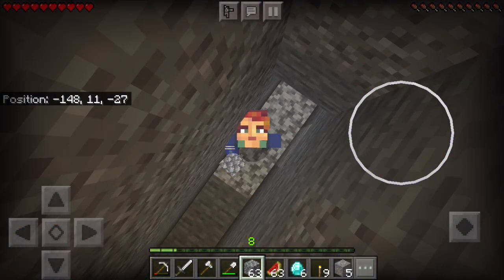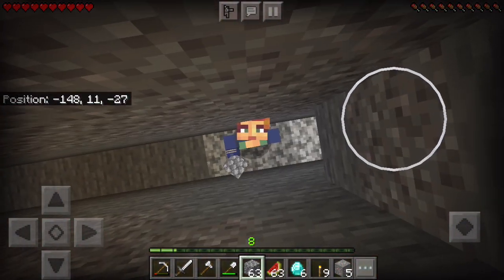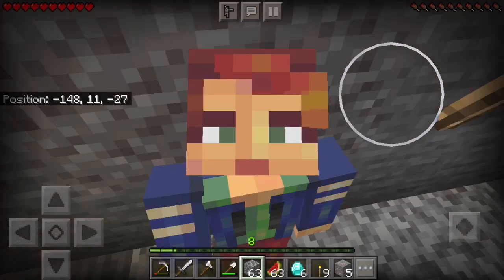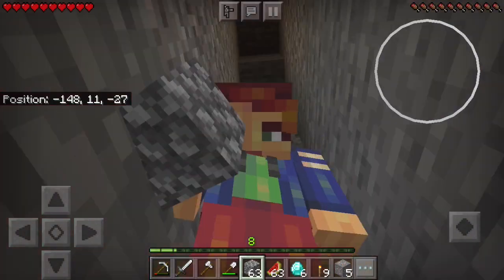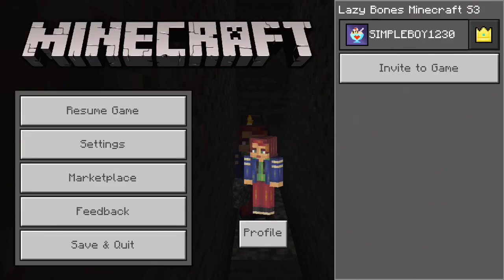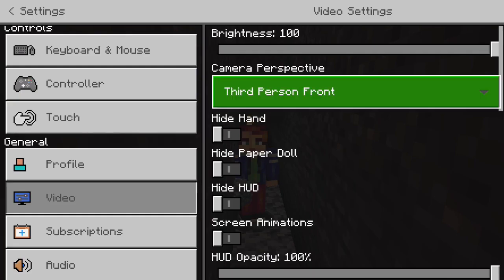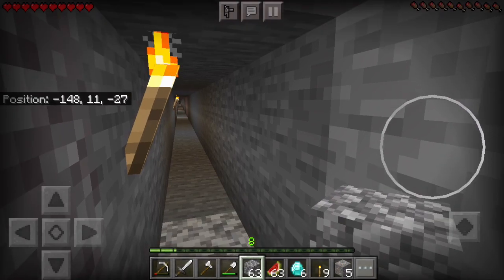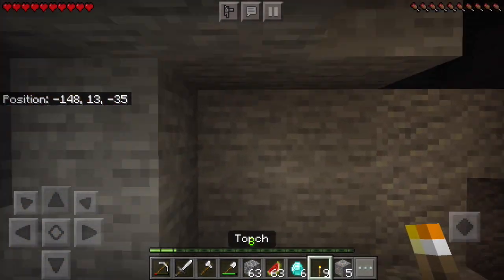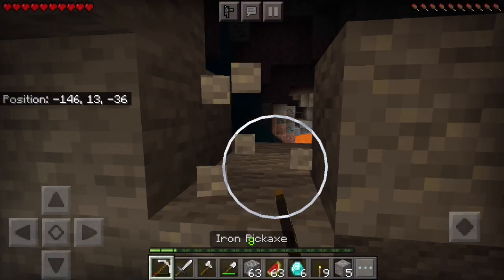Welcome, guys, to another episode of Minecraft. Let's get out of third person real quick. So we're just gonna decide to explore the cave — I'm gonna see if there's any good resources or any of that. I'm gonna explore a little bit.